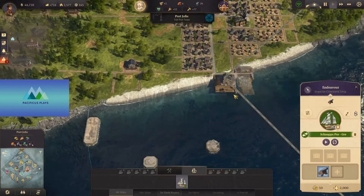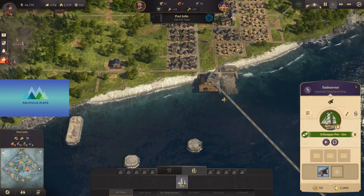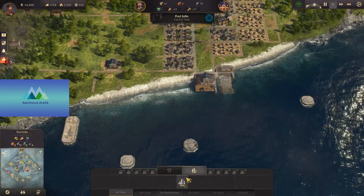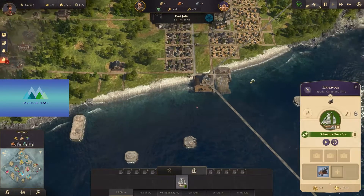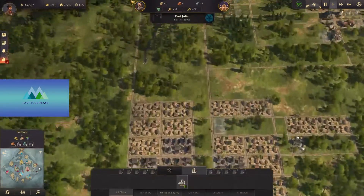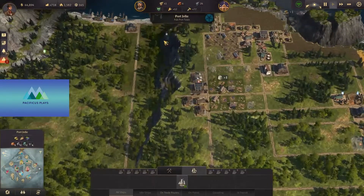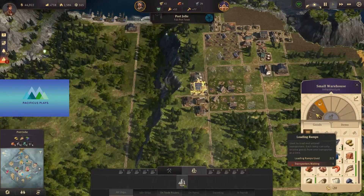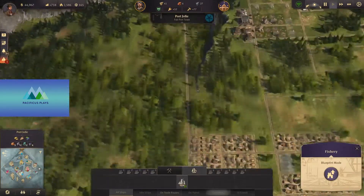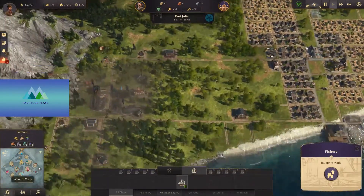So now we can send him back. Portjoli is our main capital town, if you would. We have things going at a pretty good clip. I think all of our industry is up and running.